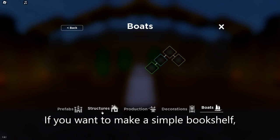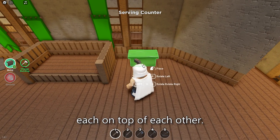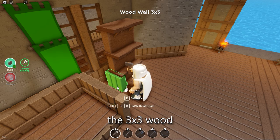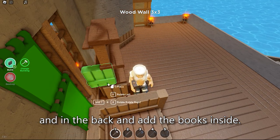If you want to make a simple bookshelf, just use a serving counter and place each on top of each other. The trick is placing on the small groove of the serving counter underneath. Now all you need to do is place the 3x3 wood walls on both sides and in the back, and add the books inside.